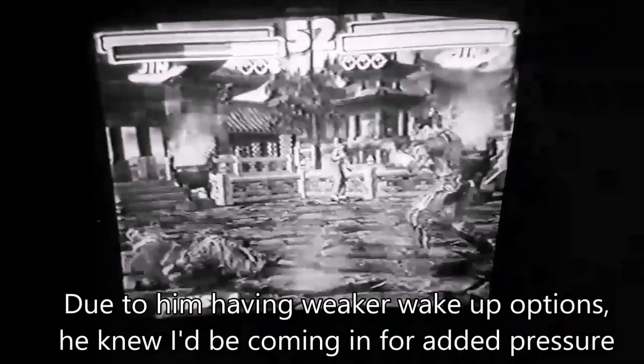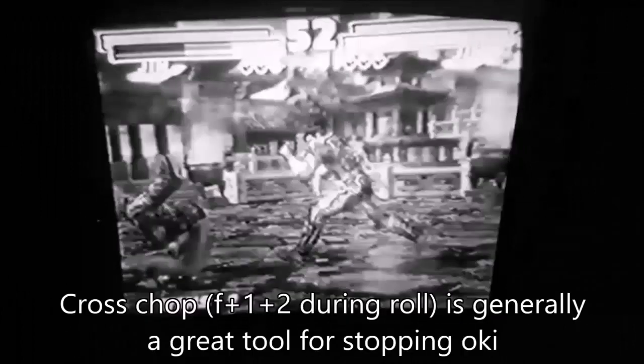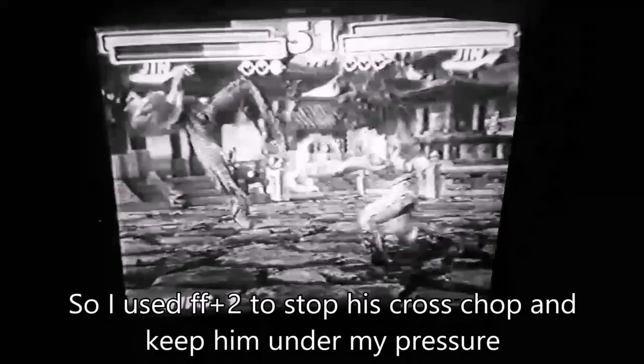Due to not being able to tech roll, he had weaker wake up options. He knew I'd be coming in for the added pressure. Cross chop forward 1 plus 2 during a roll is usually a great tool for stopping oki. Since I thought he'd be going for that, I used forward forward 2 to stop his cross chop and keep him under my pressure.